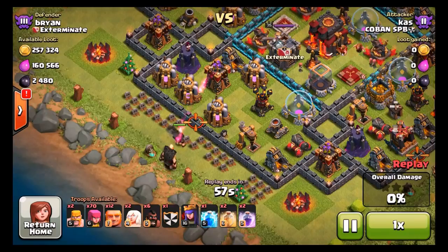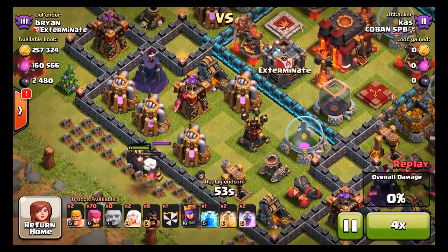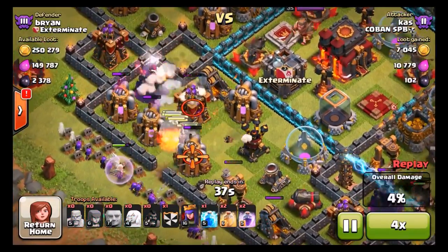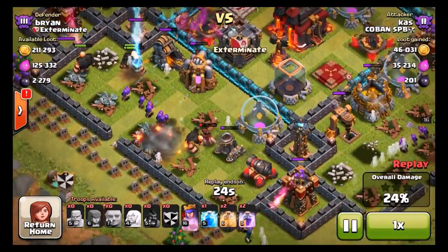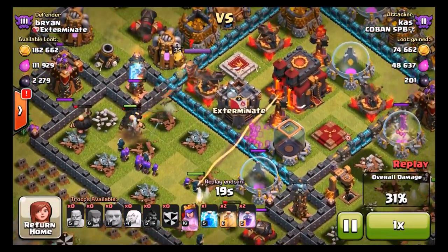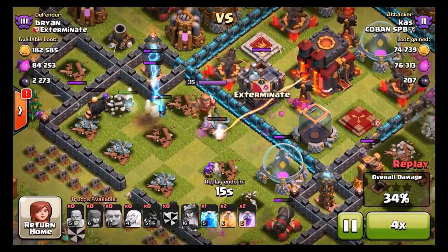Here we go. He's using Giants — I don't know what he's going for. I guess he's just going for loot; it does look very appealing. I do have a lot of loot. A lot of Giants have been attacking this base. His Giants are going to be taken out rather quickly — I have a whole bunch of bombs down there. Here goes my Inferno Tower just going off on them. He's not really getting much done.